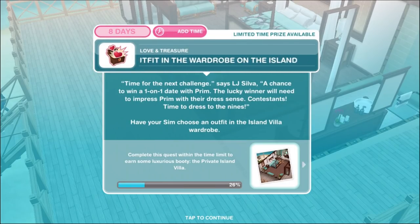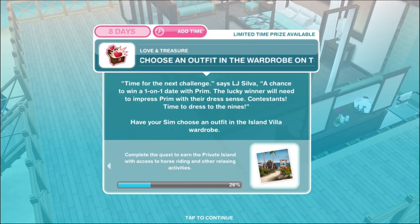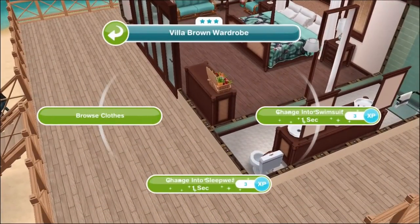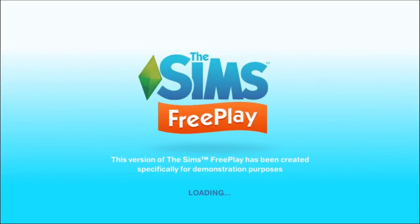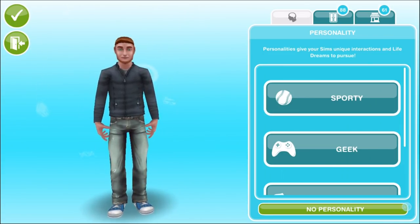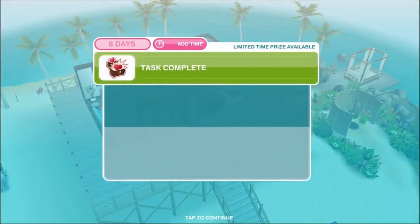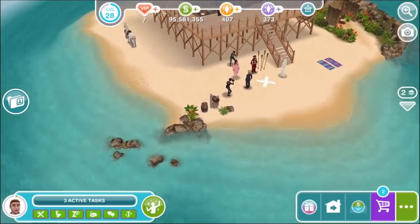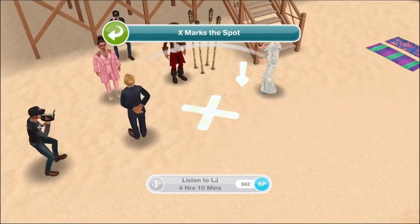Choose an outfit in the wardrobe on the island. LJ Silva says the next challenge is a chance to win a one-on-one date with Prim — contestants need to impress her with their dress sense, time to dress to the nines. Have your sim choose an outfit in the island villa wardrobe. As a tip: you just need to go in and browse clothes — you don't actually have to change. As soon as you come out of browse clothes, the task completes. Then listen to LJ announce the winner for four hours and 10 minutes.